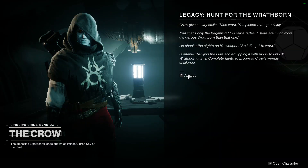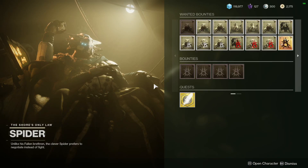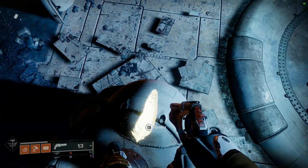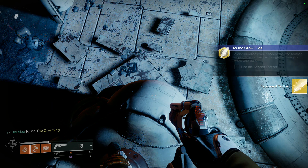Go back to Crow to complete the mission, and then go to Spider — the mission will be below all the little items you can buy. There are plenty of tutorials and videos on where all the feathers are located, but the first one is right outside his little lair.